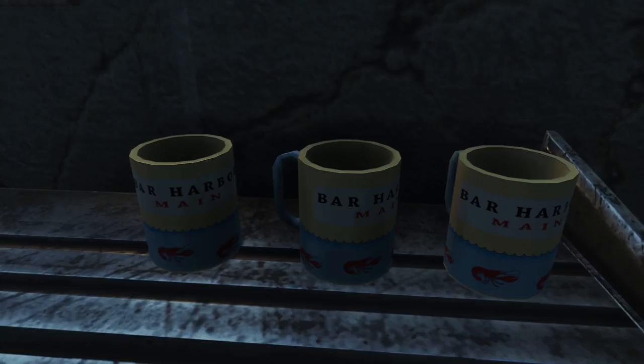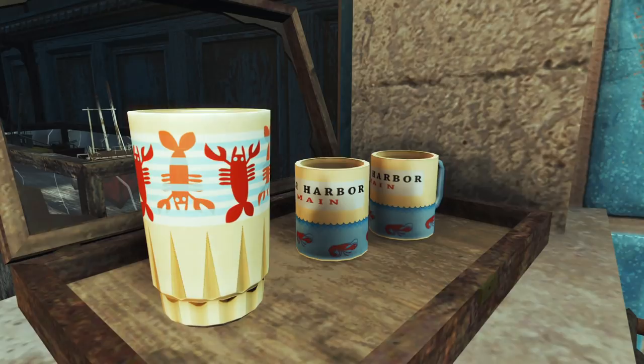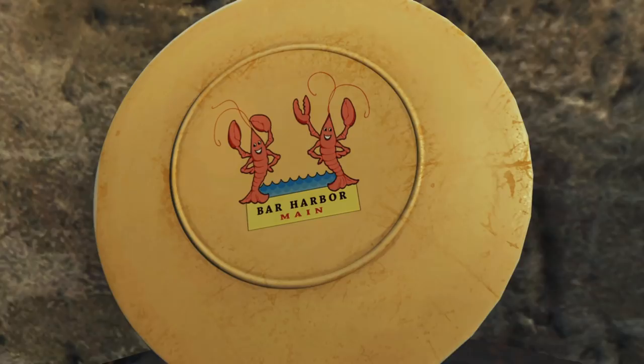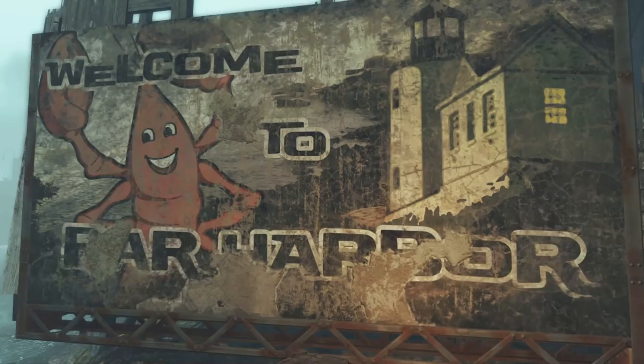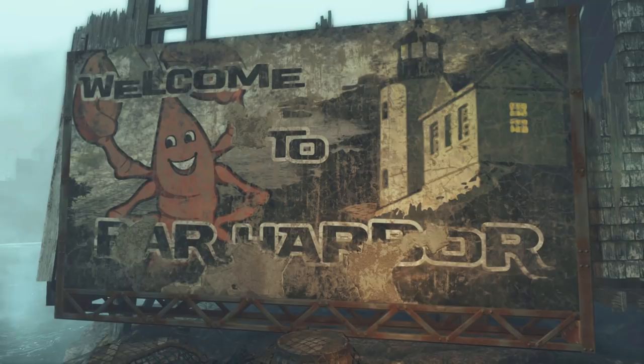The shops around town still have pre-war trinkets for travelers that come through the port. These items feature the original name of the city, Bar Harbor. Though strangely, these items misspell the state of Maine, leaving the E off for whatever reason. Perhaps in the Fallout universe Maine was spelled this way, though it is more likely it was a flub from one of the game devs. The Fallout world has many towns that simply change their name based on damaged signs, but we rarely find evidence of their past. These items are perfect for nostalgic Wasteland Wanderers who may just have a case of the old world blues.